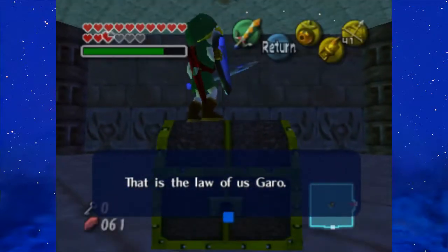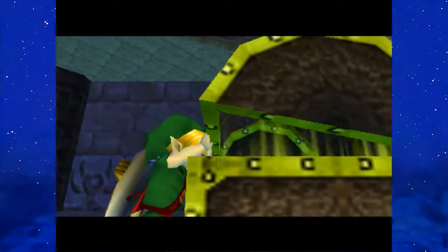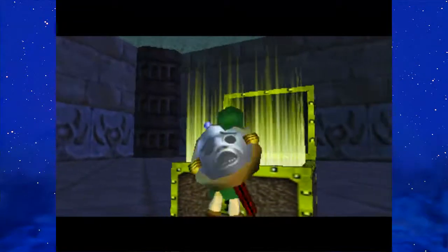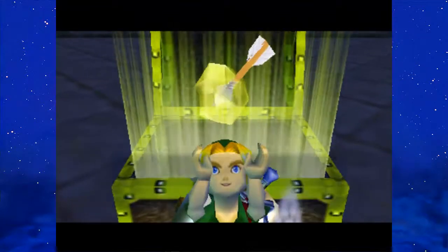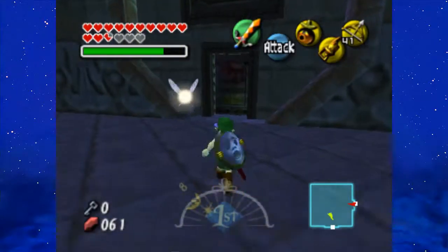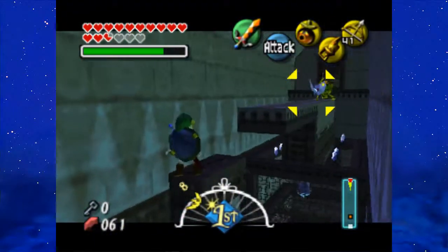I love how the text actually still remains there until I press A, and I'm standing on top of their chest. These things I can still move around, and the text won't disappear so long as I don't hit A. Anyways, here's the dungeon item — the Light Arrows. At this point, I'm just gonna go ahead and continue speeding up the temple.